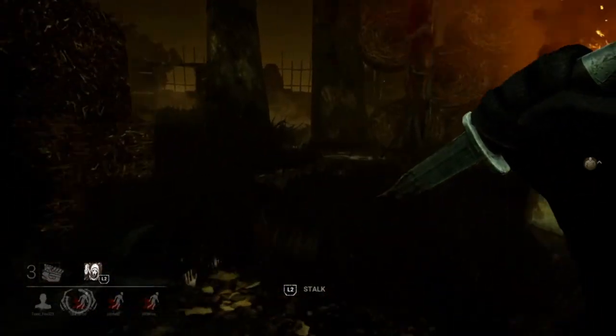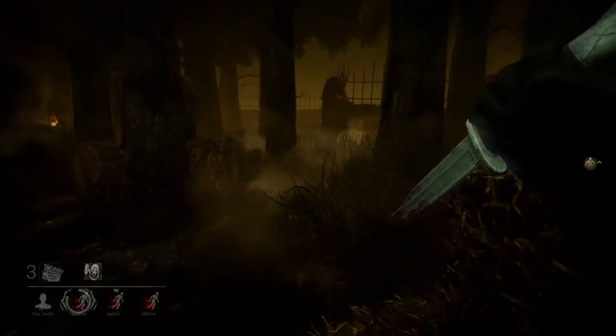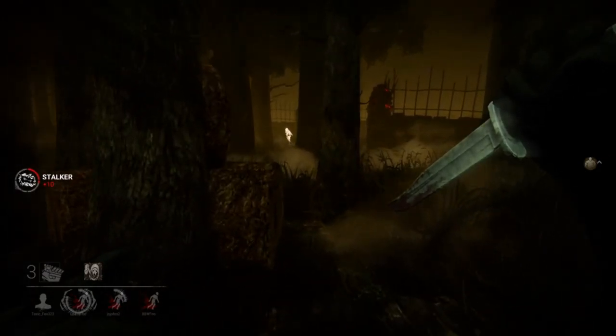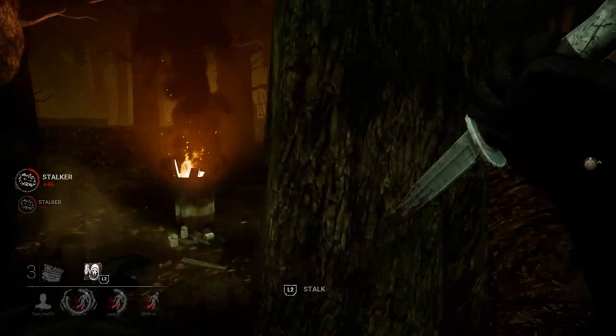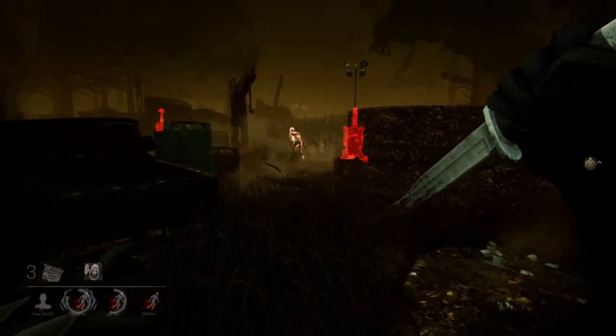This is where the stalking between Myers and Ghostface is different. With Myers, the stalk progression is greatly intensified based on the distance between him and the survivor when he's stalking. Whereas with Ghostface, his stalk progression is at a fixed rate — meaning that as long as you are within 40 meters of the survivor it will progress at the same rate as if he was a foot away from you.